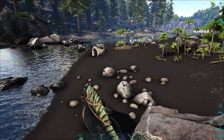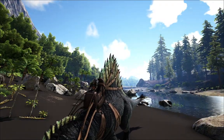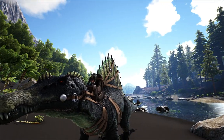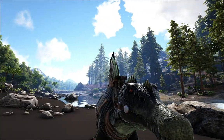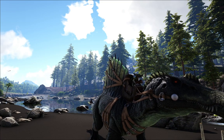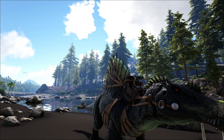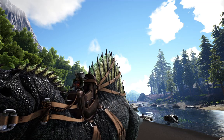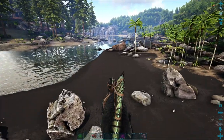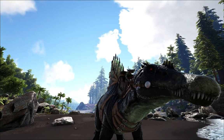Now that we have Microraptors, what do we do with them? They are more PvP-oriented critters. In PvE they don't really have much use except for their eggs, which I believe are used for simple or regular kibble. For PvP, you can whistle them to attack your enemy — they can stun your enemy and dismount them. If you get really good imprinted Microraptors, they can be a nightmare for other players. You actually have to deal with them in the tech cave — that's how tough these guys are.